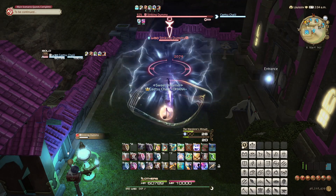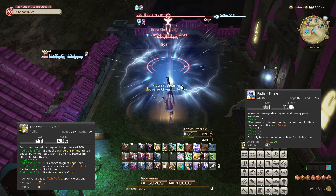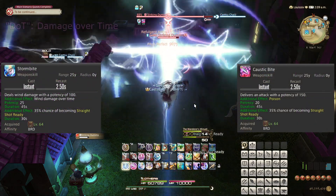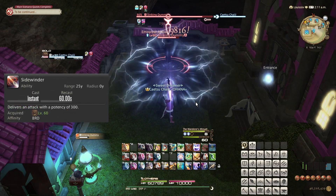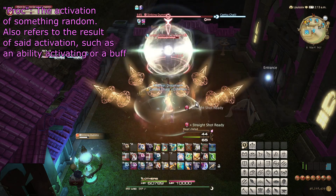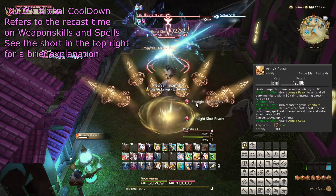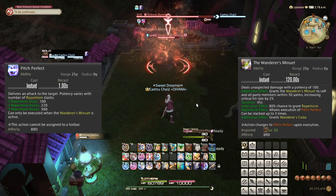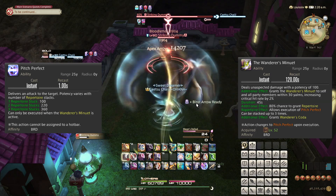Due to the sheer amount of cooldowns the Bard has with a two-minute cooldown, a huge part of the job is about lining up all these things together with raid cooldowns. The basics of the Bard rotation are keeping up two damage over time effects, or dots, spending Bloodletter charges alongside using Imperial Arrow on cooldown, using Sidewinder every minute, and making use of your Revolgent Arrow procs. Each song has its own mechanic: Mage's Ballad effectively makes Bloodletter recharge much faster, Army's Paeon makes your GCD go much faster, and Wanderer's Minuet enables the use of Pitch Perfect, which has a slightly more involved optimization — use on three stacks, or two if Imperial Arrow is about to be ready, or even one if the song itself is about to end.